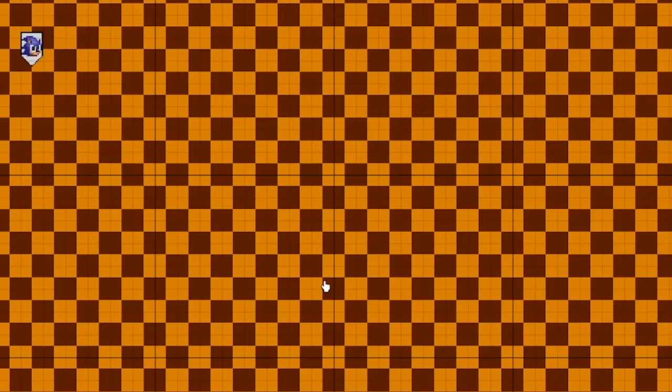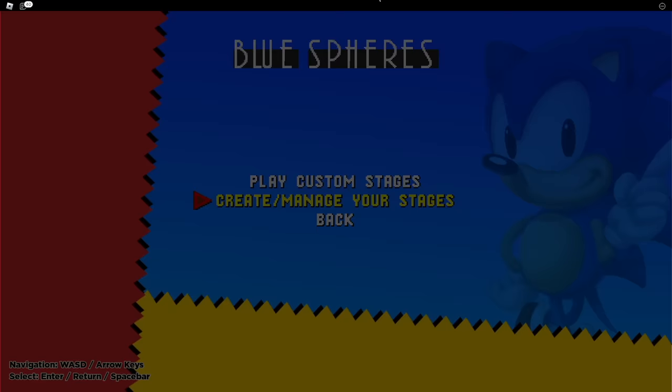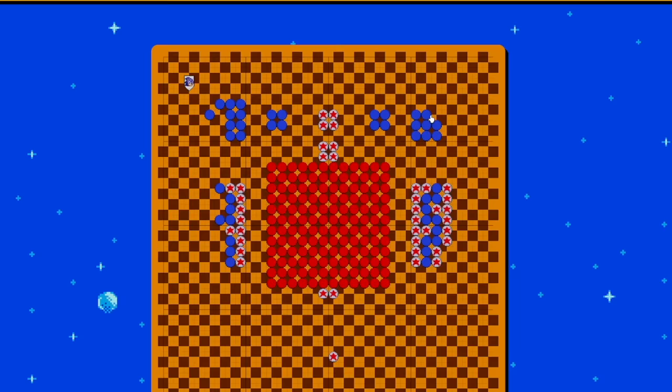First up we're gonna make some Blue Sphere levels and then we're going to play some. So create Manager Stages, create new — oh cool, so it starts with a whole map laid out for you, kind of a little example. Let's erase all this real quick.